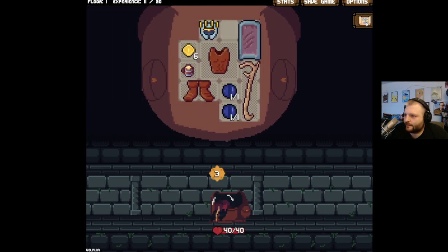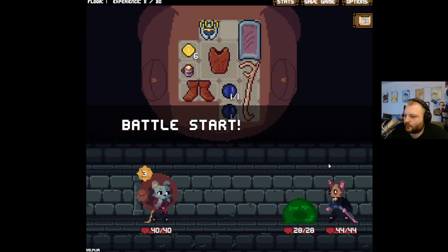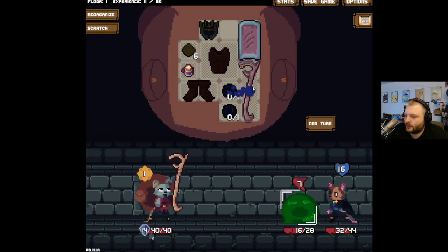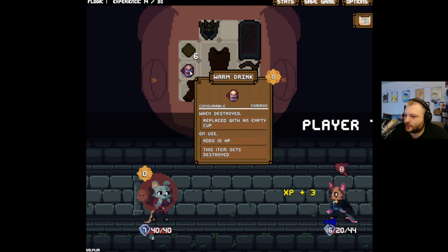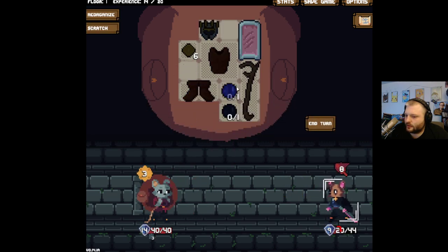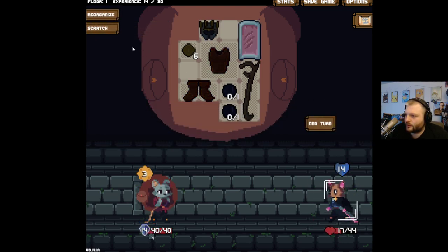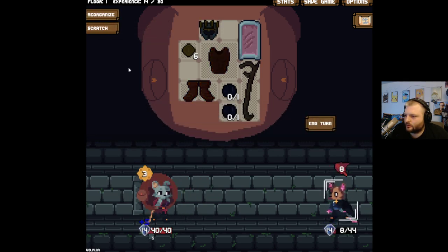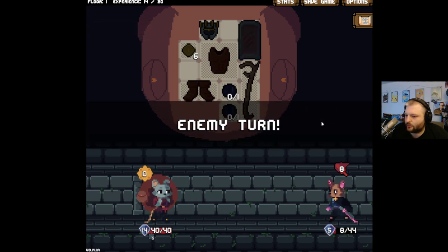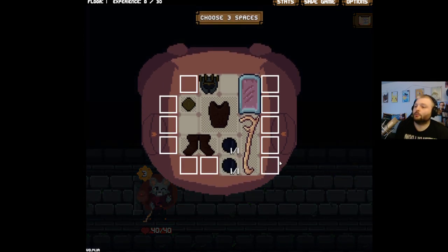Are we gonna sell anything? No. We should go somewhere we can use a consumable. Let's see what we get from coming here. I do want to use this just to get it out of here. Probably should have used it when I could have dealt damage, but you live and learn. You're attacking me for eight but you're just killing yourself. A wooden sword — finally! Level up!